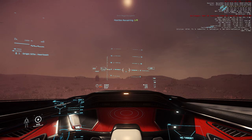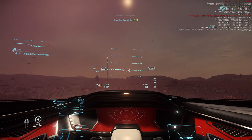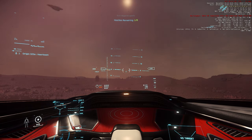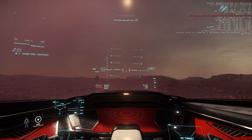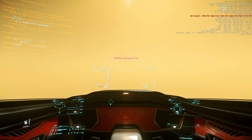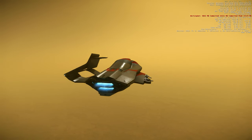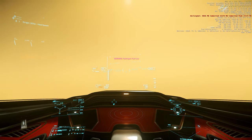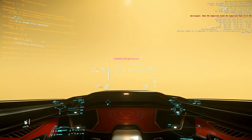I'd love to test other ships but this is my only ship in the PTU. Now here on Aberdeen, I'm going to show you what happens when you're missing a wing — just some light combat damage. I chose here because there is no wind to skew the results.